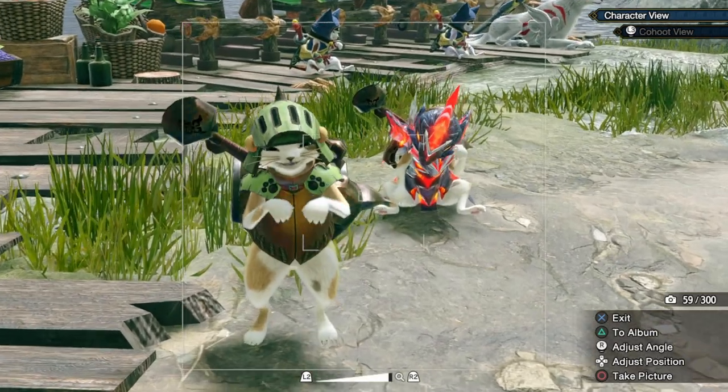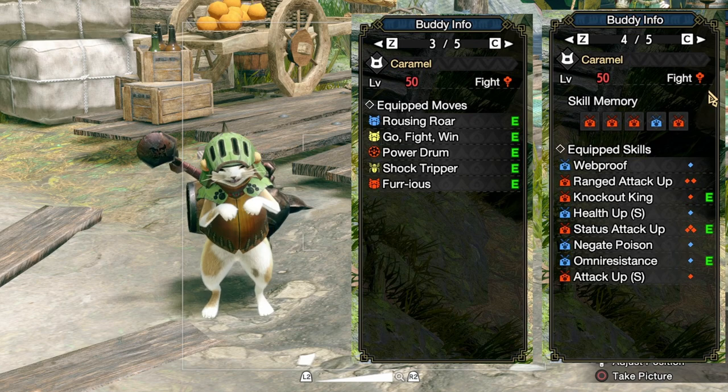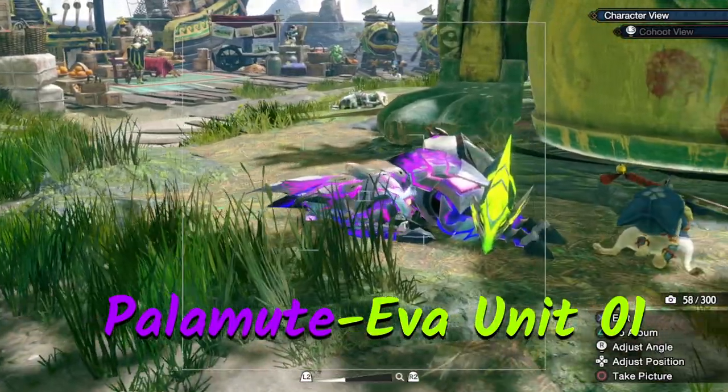I also hired these two palicos right here. Caramel is a strong fighting palico that buffs you up with affinity, attack, defense, and stamina. Tofu is an underleveled palico yet powerful enough to heal you throughout the hunt. Sorry palamutes, you'd have to stay here.